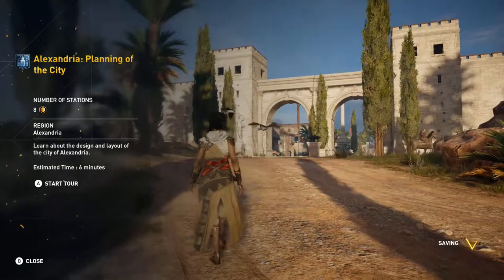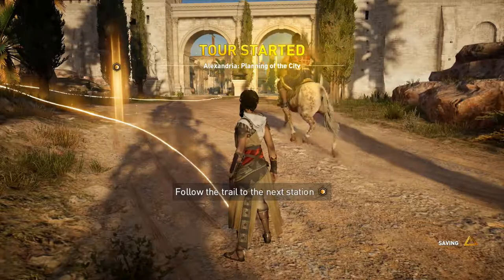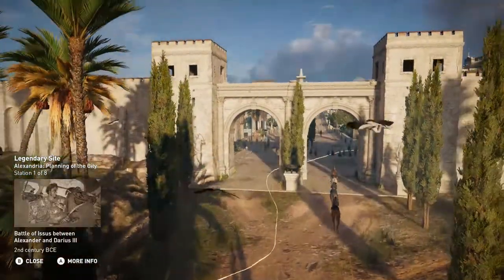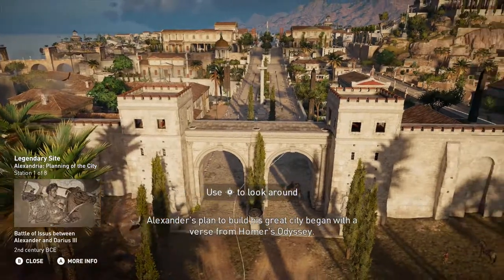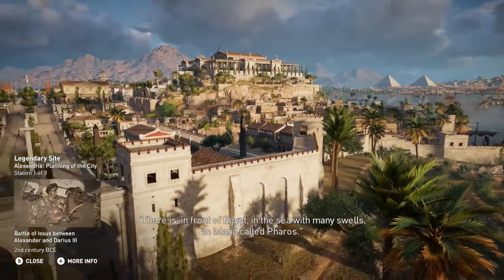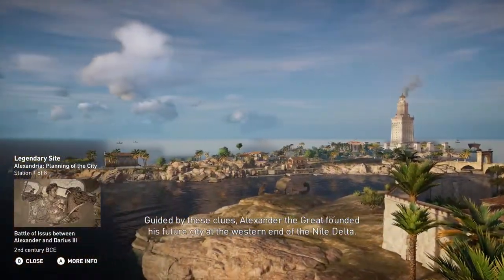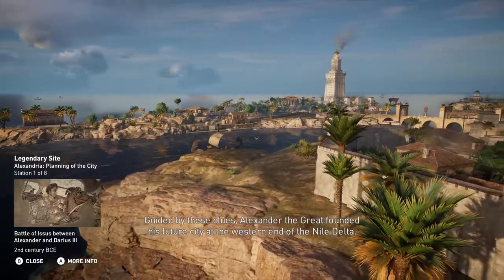Let's start the tour. Welcome to Alexandria — planning of the city. Alexander's plan to build his great city began with a verse from Homer's Odyssey: 'There is, in front of Egypt, in the sea with many swells, an island called Pharos.' Guided by these clues, Alexander the Great founded his future city at the western end of the Nile Delta.